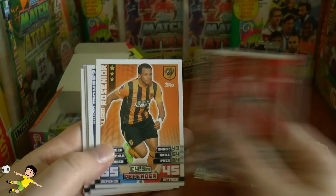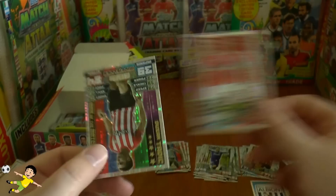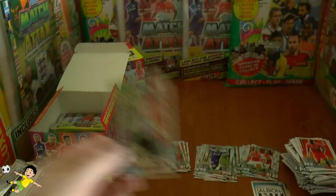Pack fourteen has Liam Bridcutt now of Sunderland, Rosinia, Mahrez, Delaney, Lescott of West Brom, Routledge, Williamson, Glen Johnson. The defensive duo insert is Koscielny and Callum Chambers — a nice card — completed by the Tadici Man of the Match card for Southampton.